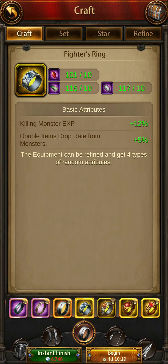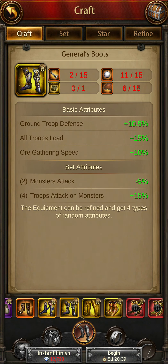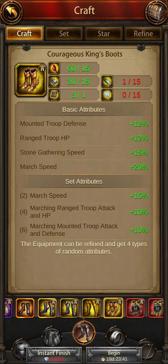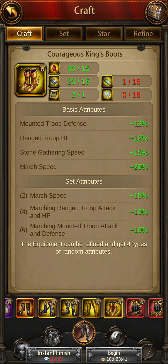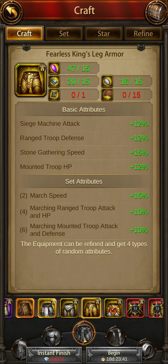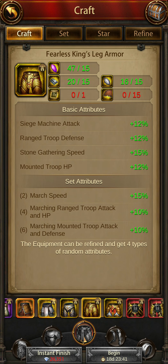To summarize the king's gear loadout: give him the courageous king ring, then the fearless king boots if you want him to focus on ground, or the courageous king boots if you want him mounted. For the legs, the courageous king legs buff both troop types, which is very good for him. I strongly suggest going for the courageous legs, not the fearless.